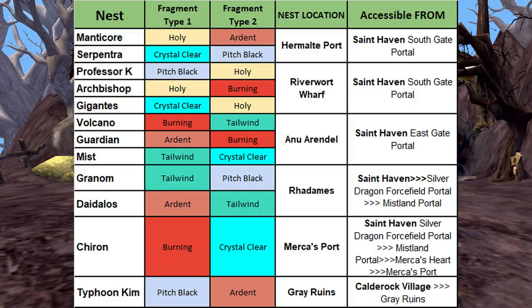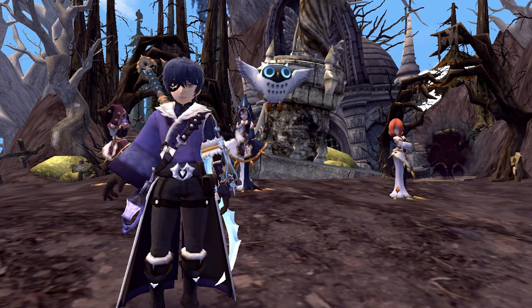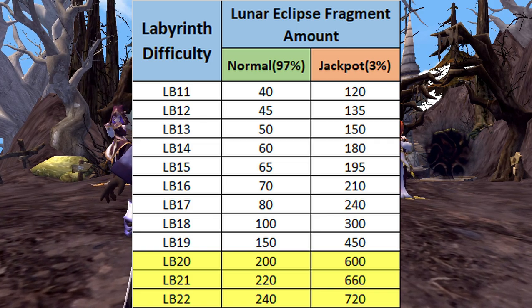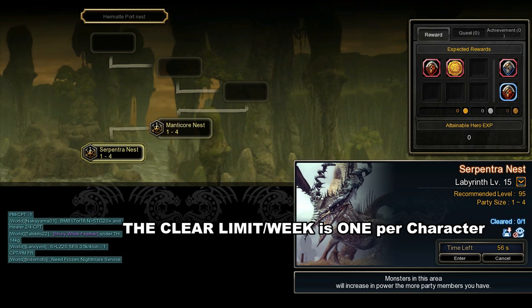Important note: you will get 2 types of Lunar Eclipse Fragments for each nest stage. The higher the Labyrinth difficulty, the higher the drop amount of Lunar Eclipse Fragments. You can also get a jackpot amount with a low probability drop chance. Once you've cleared a nest stage, you cannot re-enter again, because the clear limit is set to once a week only.